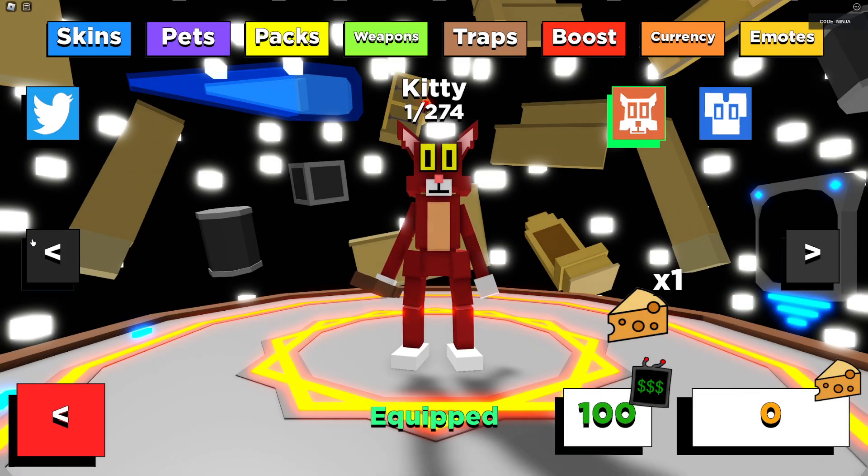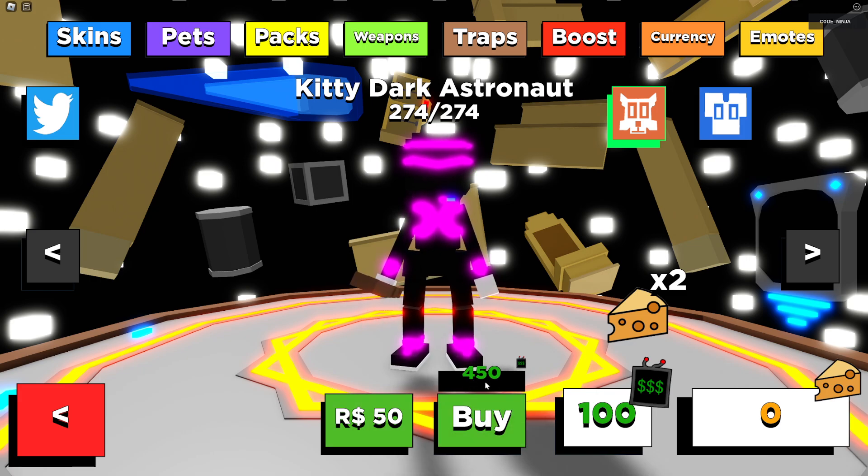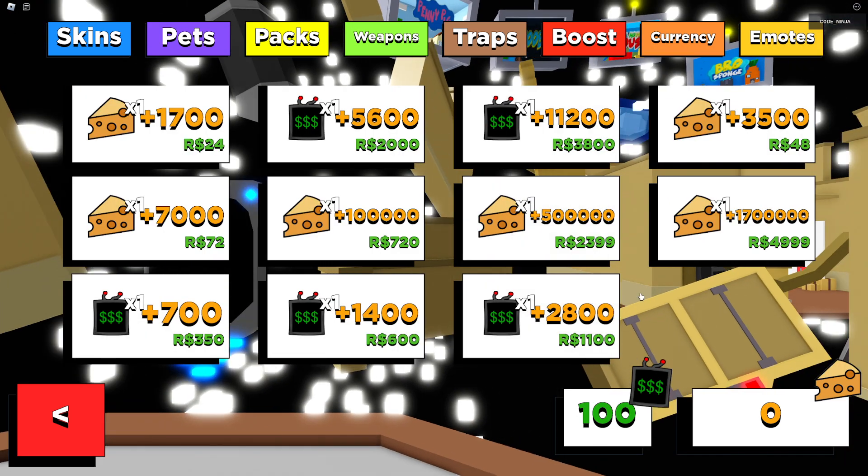We got some nice skins. So we got a Dark Astronaut — you can buy it for 50 Robux or 450 cash. We can also buy cash; so we can buy at least 10,000. This 10,000, this 5,000 — which one is the best? This one is the best: 1.7 million cheese for 5,000 Robux.